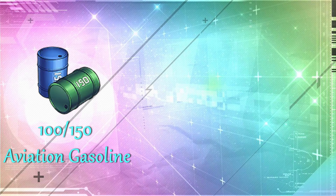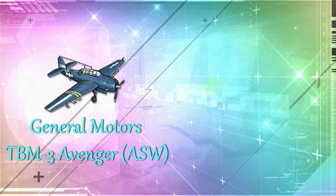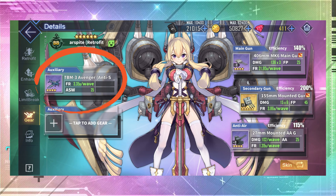The next item is the 100/150 Aviation Gasoline. This gives aircraft more health and makes them travel faster, which means your aircraft can take down enemy aircraft better. I can see it being used more in PvP and late-game chapters. The next item is the TBM-3 Avenger. This is a very good anti-submarine plane for light carriers and it allows you to clear submarine bosses very easily with its wide area depth charge. As of right now, I don't see a lot of submarine bosses, so there's no rush — but buy it once you get the other good stuff, because who knows when submarine bosses become a big thing. Fun fact: Warspite Retrofit can also equip this plane, which is very interesting.